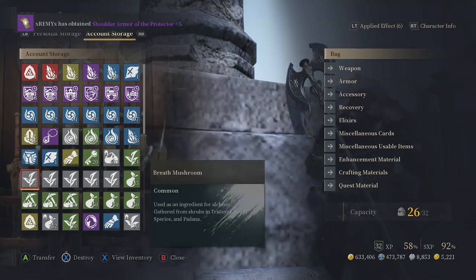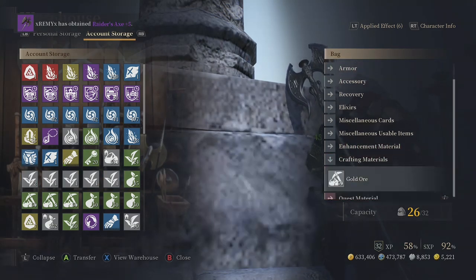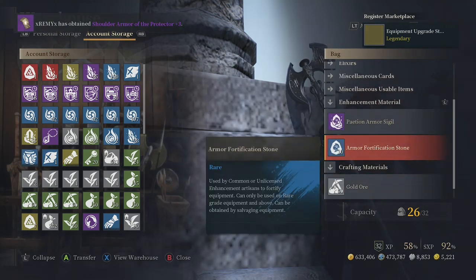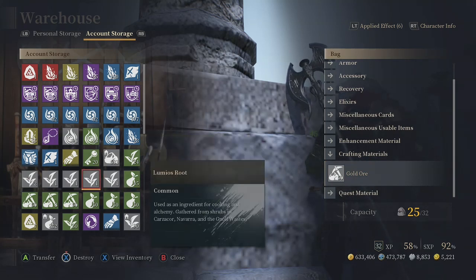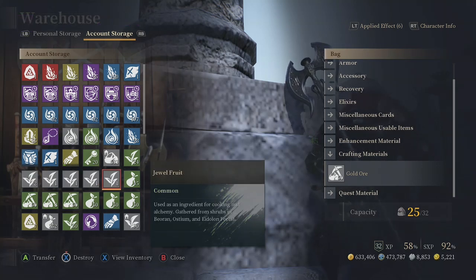To clear out bag space early on, I recommend putting your crafting materials into account storage. Everything you get from boxes, the world, or anywhere is going to eat up bag space — crafting materials are the main culprit. Anytime I need space I'll just clear it out and dump it in here. Jewel Fruit, Lumias Dawn, Friend Fox Eye, and Breath are all important to me; the others less so.